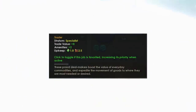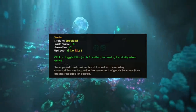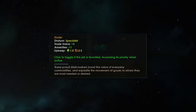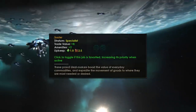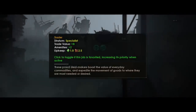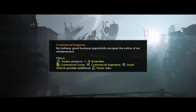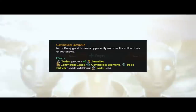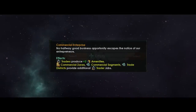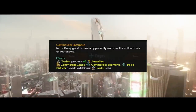A Trader's base trade value of 8 is lower than a merchant, which starts at 12. There's also the new commercial enterprise tradition pick — 'No halfway good business opportunity escapes the notice of our entrepreneurs.' Remember, they're only entrepreneurs if they're from the entrepreneurial region of France, otherwise they're just sparkling businessmen. Traders will produce plus 2 amenities in commercial zones, commercial segments, trade districts, or buildings that provide additional trader jobs.